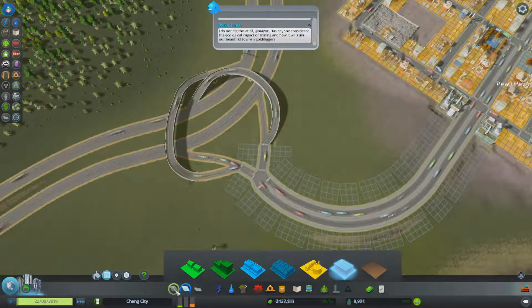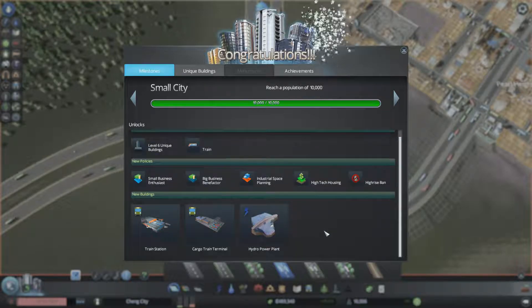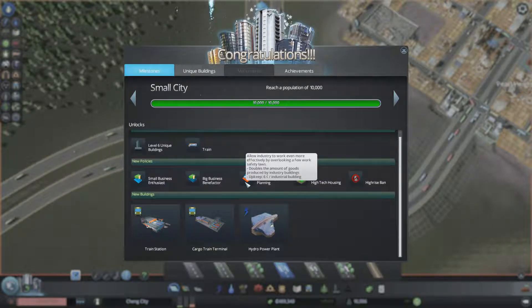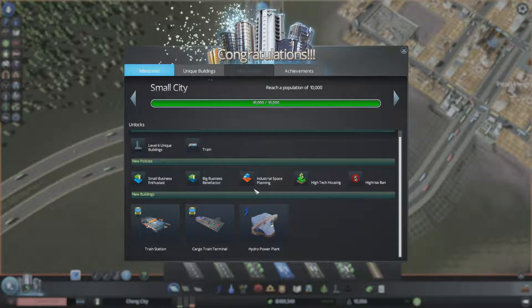This game is just so much fun that time passes a lot quicker than you realize. And there we go - now we've got hydro. We've also got train stations and cargo train terminals, as well as high-rise bands. I wonder what exactly that does. High-tech housing - ooh, increased land value. Overlooking a few work safety laws - and that doesn't make people unhappy? It just costs money? Doubling commercial sales - but that's low density, so whatever.